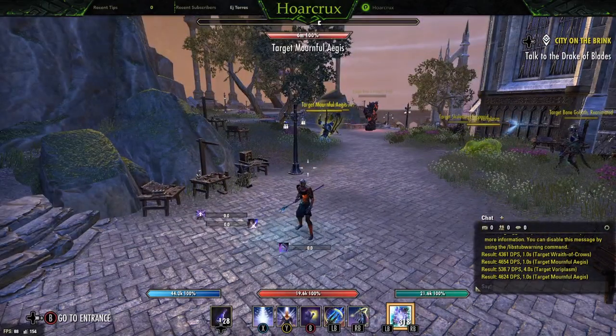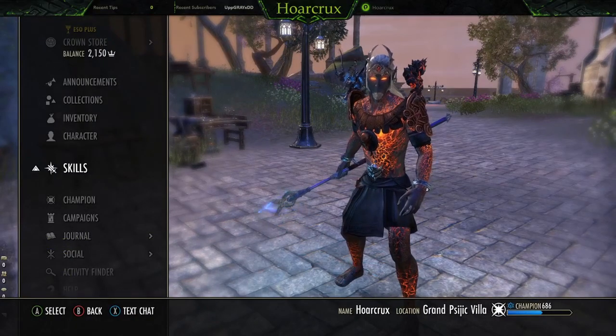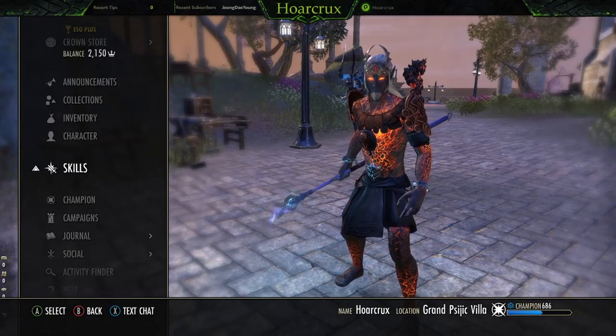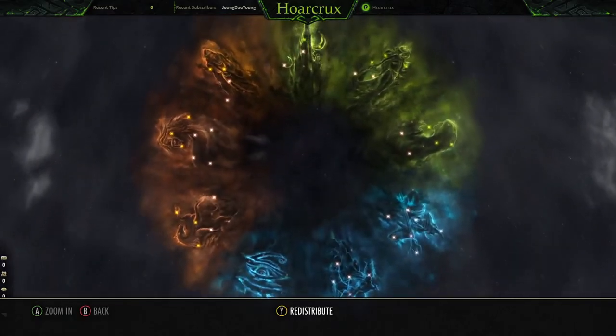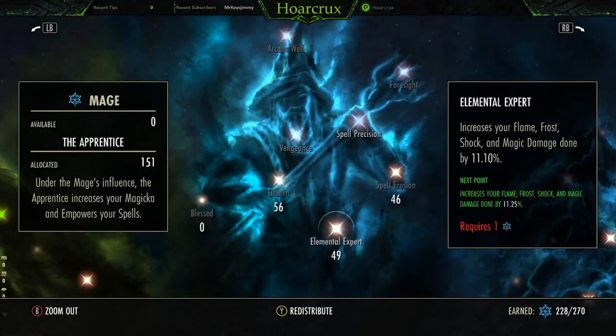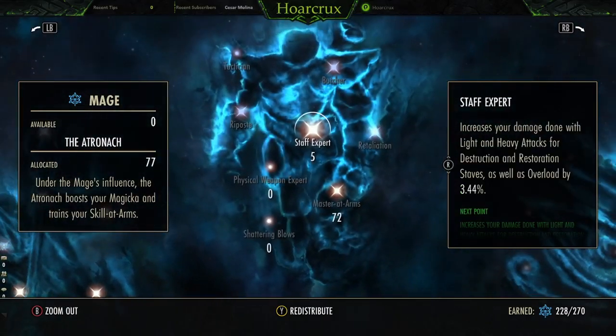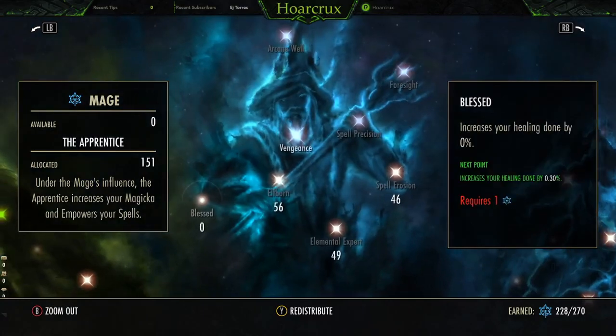That about does it for the build — I kept it short and sweet. There's really not much more to mention other than the CP tree, which I'll go over right now. Keep in mind, I'm not max CP so your CP will vary. But essentially you have points into Elfborn and Spell Erosion, LA Expert, Master at Arms. Staff Expert — get this up to 10%, and then toss the rest into Blast.